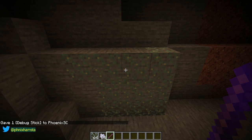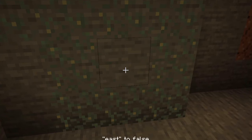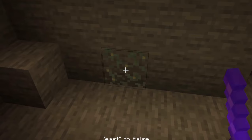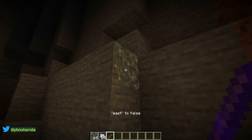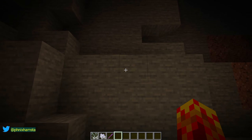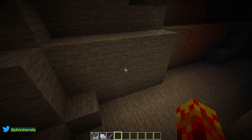However, there are some interesting aspects to this if you modify it with a debug stick. Watch what happens when I remove them with my debug stick, which doesn't actually remove the block. You can see without any glow lichen visible, it still gives off some light — because the block is still there but the hitbox has disappeared.